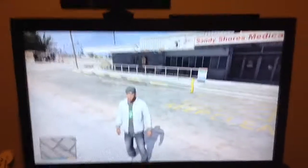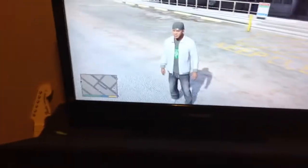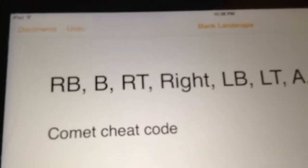We are going to use the Comet cheat code to get there. The cheat code is RB, B, RT, Right, LB, LT, A, X, RB — and that is the Comet cheat code. Now we are going to watch him as he puts it in.